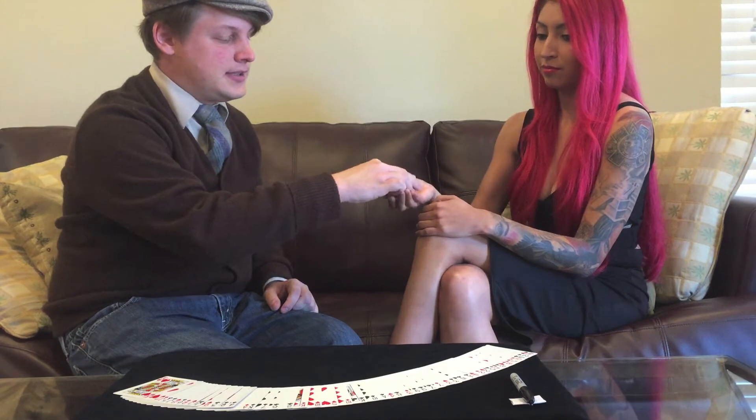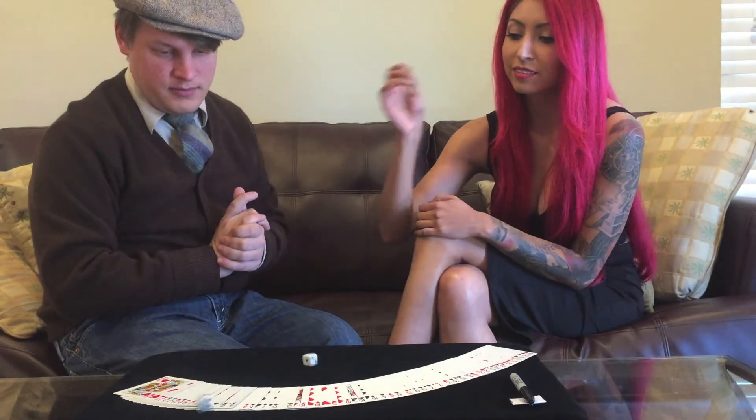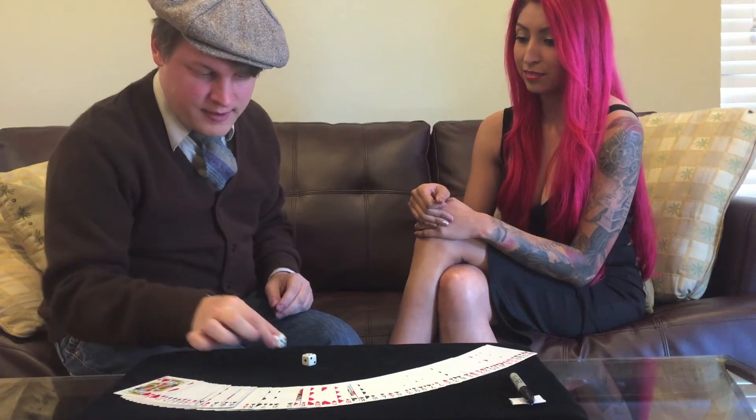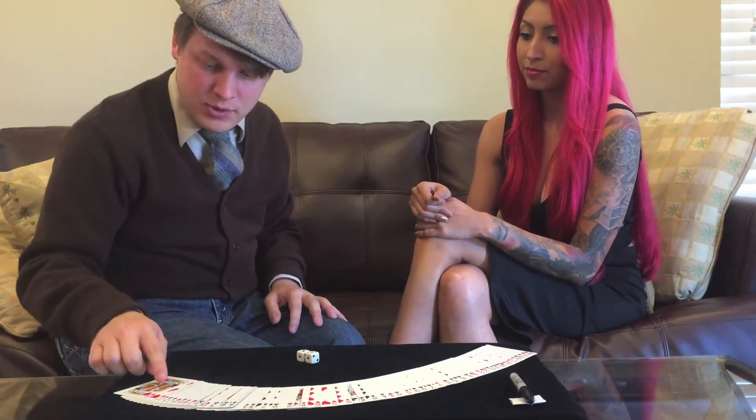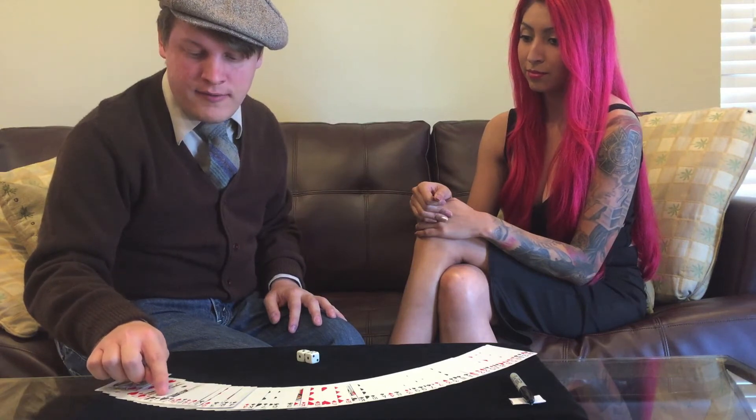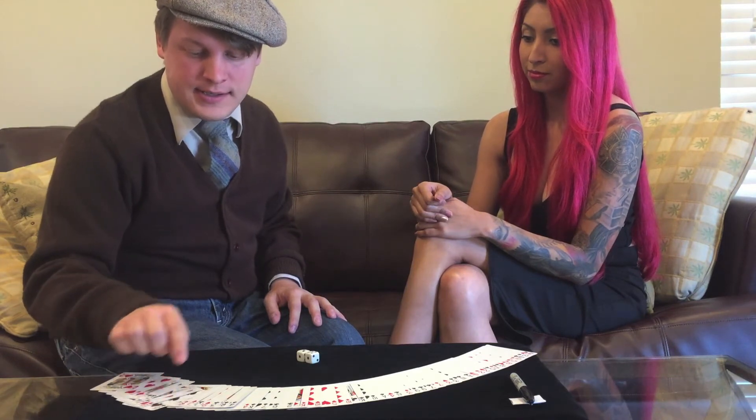All right, so do me a favor — go ahead and roll the dice, and whatever number it lands on, that's the number that we're going to use. Perfect. So let's see — we have three and four, so seven. We'll count down: one, two, three, four, five, six, seven.